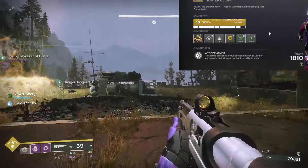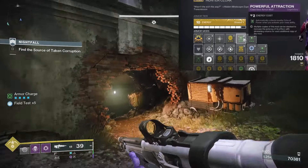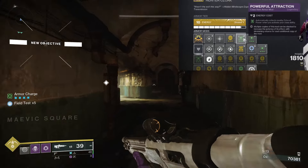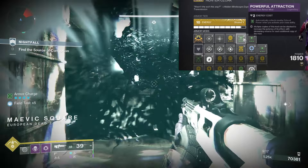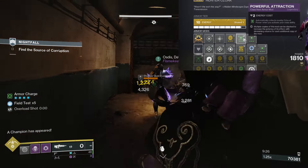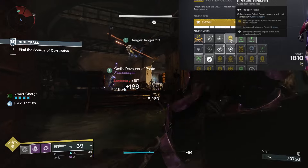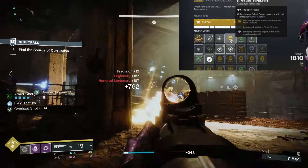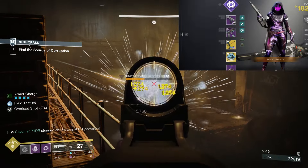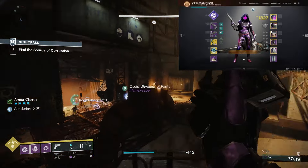On the cloak, we're using Time Dilation so your decaying armor charge lasts longer. Powerful Attraction automatically collects nearby orbs of power when you activate your class ability — since you'll be using your dodge fairly often, this helps grab nearby orbs you might not immediately see. Maybe you're near a group of enemies, some already dead with orbs nearby — just dodge roll and automatically pick them up to build armor charge stacks. We're spending those stacks on the Special Finisher mod, which consumes three stacks of armor charge to generate special ammo for the whole team. So you run in invisible, finish an enemy, and get special ammo drops for the team.